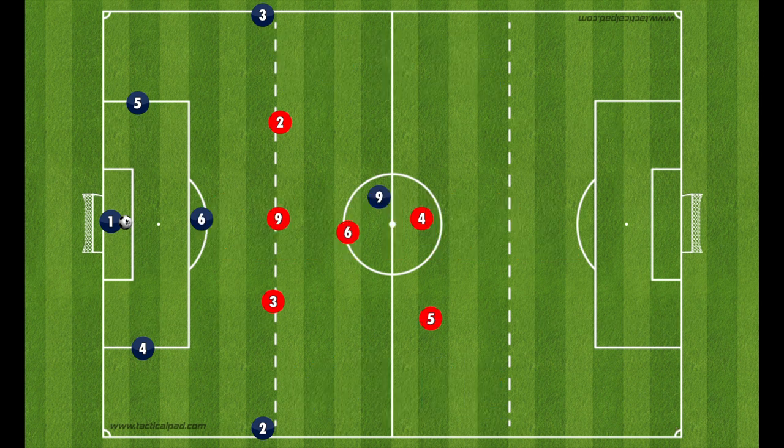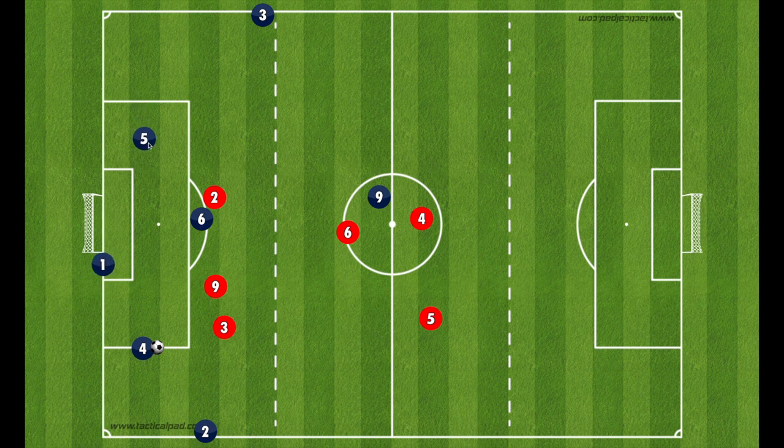We're going to start from the back and say that as we build out we run into a bit of an unorganized press with three runners. As we build out, our fullback should be coming down to support, our goalkeeper should be coming over to support, the center back and the fullback on the opposite side need to come over, and our striker needs to start shading over. This is in general what it should look like as we start building.